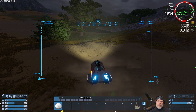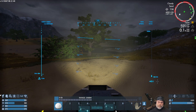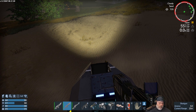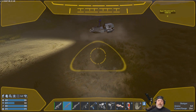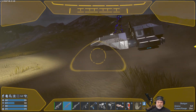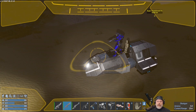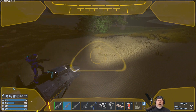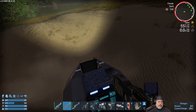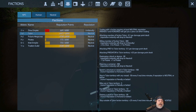We're hopping out and I'm going to stand on top of my hover vessel — it gives a small degree of safety from creatures on the ground. We're going to mine, but be really careful not to mine so much that we drop all the way to unfriendly with the Talon. We just have to keep an eye on our rep as we go.